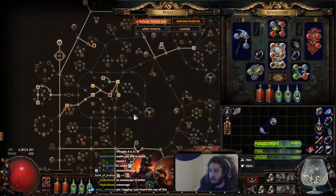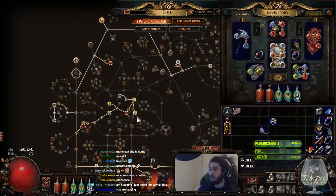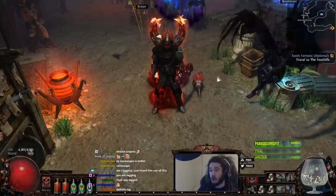While leveling, I used a Bright Beak in my main hand and a Princess in my offhand, and that was all I needed. I'm going to show you what the build looks like — I'll just use a simple four-link with Added Fire, Elemental Focus, Fire Pen, and Shockwave Totem.